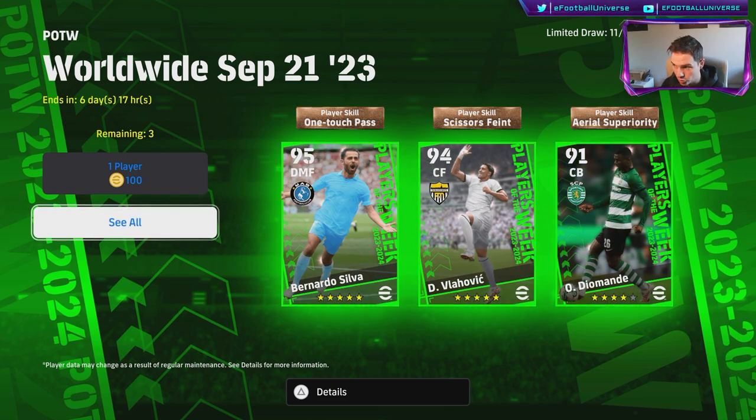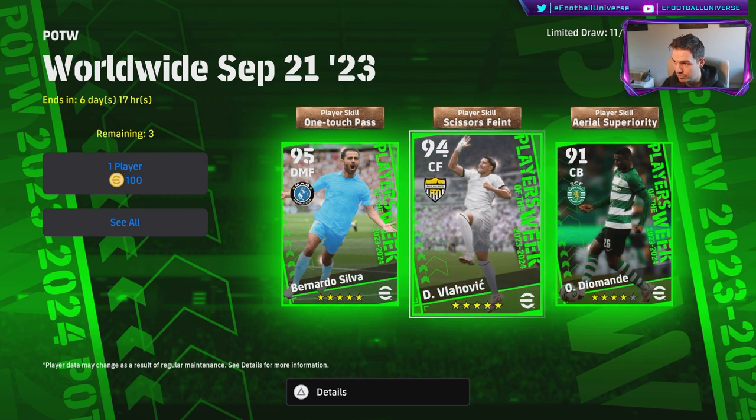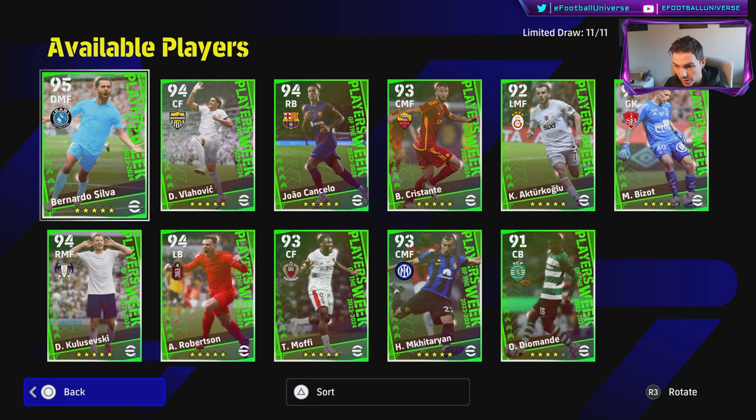If you've been playing the game for a while, you're going to have a better card than a DMF Bernardo Silva or Vlahovic up front as a center forward. If you are a newcomer, these are released every Thursday. You don't need to worry about training, you can't give them extra skills — you can only play them straight up as is. They are kind of perfect starter cards.